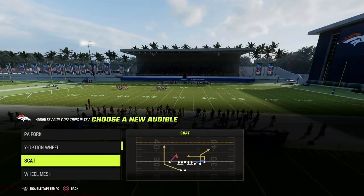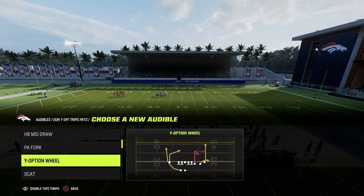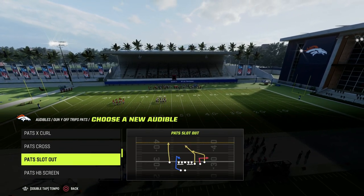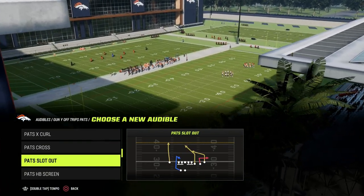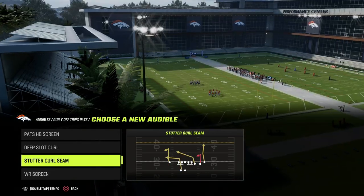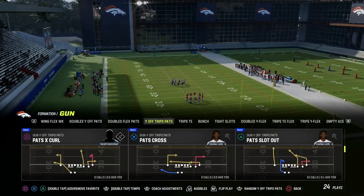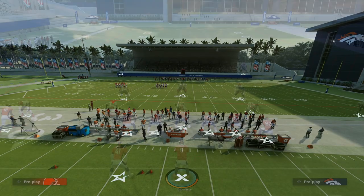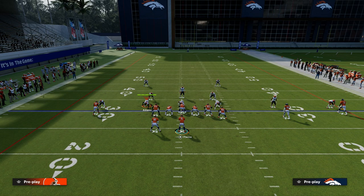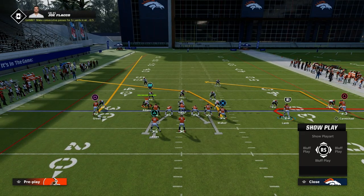If you have Titan Apprentice — and maybe Slot Apprentice on your slot receiver — that is plenty for U-Trips. We're going to be using the play Pat Slot Out. But if you don't have Titan Apprentice, go ahead and use Stutter Curl Seam, and you can do the same exact route combo with that play. All we're going to do is put our Titan on a crosser. You could snap the ball just like this, or go ahead and block your running back.